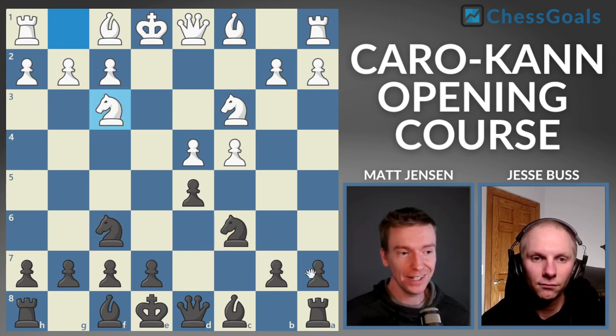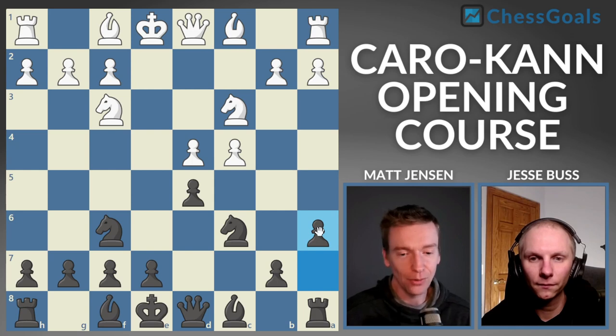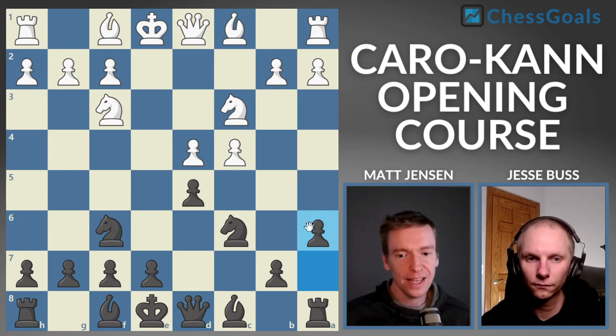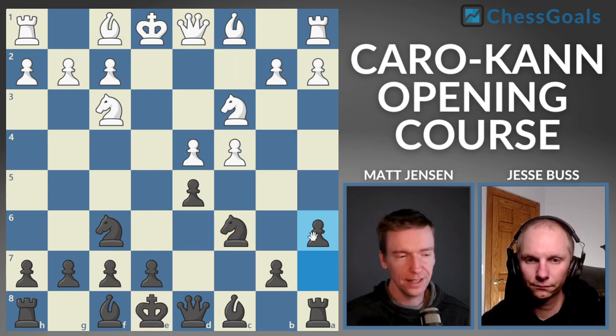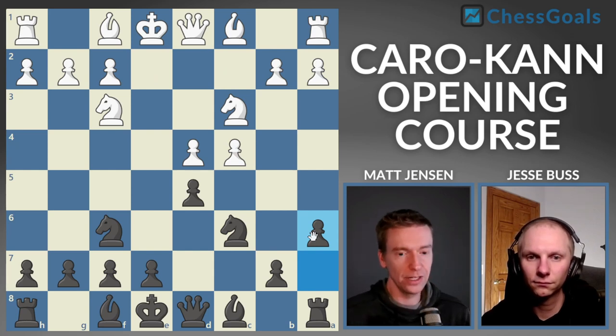This is the most fun move of the chapter: pawn to A6. It's a rare move but it scores really well at the club level. I used to play pawn to G6 in these positions against the Panov, but now I solely play pawn to A6. We call this our Chess Goals wrinkle — we look for rare moves with a little bit of spiciness that can get the game into our court. The idea is that A6 blocks a lot of the plans along this diagonal for white. Very often in blitz, my opponent goes into a 30-second think because they have no clue what to do after A6.